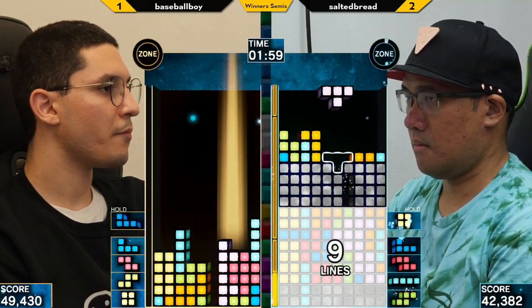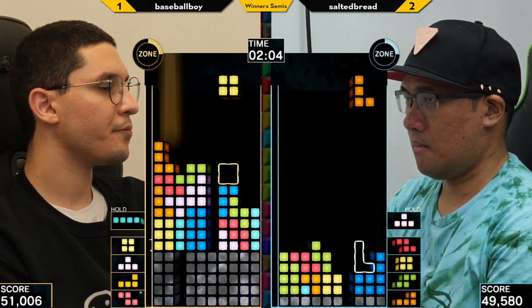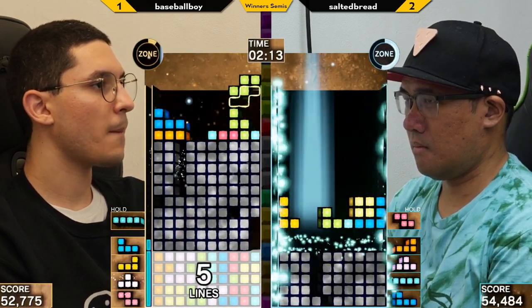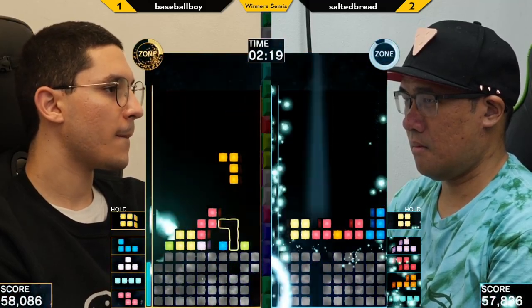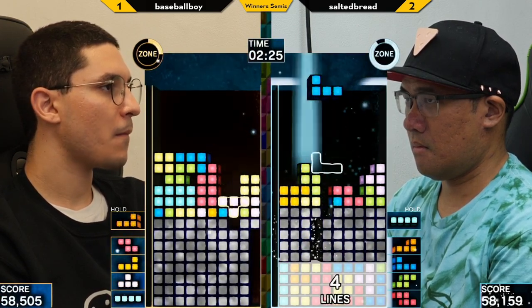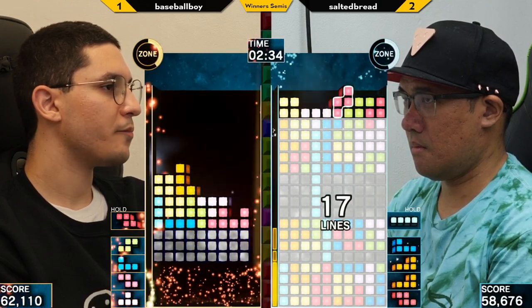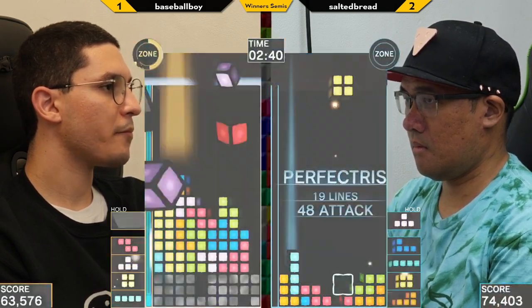Compared to Salted's zone there, Baseball Boy managed to get quite a few lines. Nice cancel. Salted's board still has the speed advantage, so he will catch up to Baseball Boy in terms of zone. We saw how Salted had pulled off a 100-speed game last round. Baseball Boy in Phase 3 now. Multiple hits — this is a good zone from Salted, considering it's going to cause Phase 3 damage.